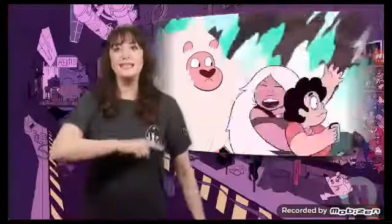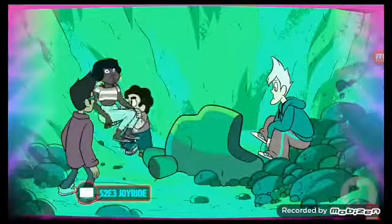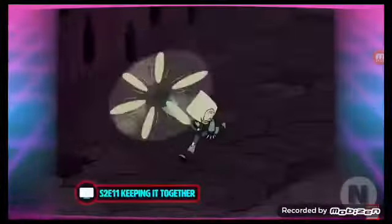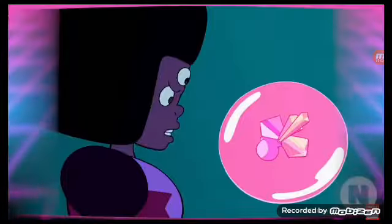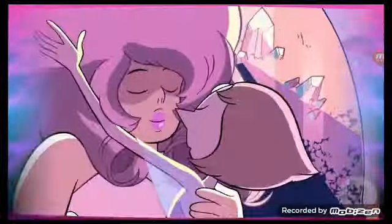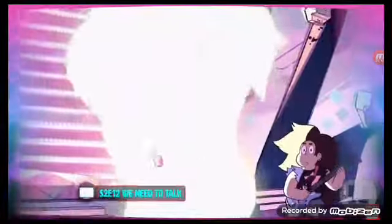On to Season 2. Steven discovers Peridot's empty escape pod in an abandoned field. The Gems uncover Peridot's location, but she escapes them, and Garnet and Steven discover a nest of forced fusions created from bits and pieces of shattered Gems. We learn more about Greg's relationship with Rose and, consequently, the Gems, as he tells Steven of seeing the fusion of Rainbow Quartz — the gem that emerges when Pearl and Rose fuse — and his own attempt at fusing with Rose.